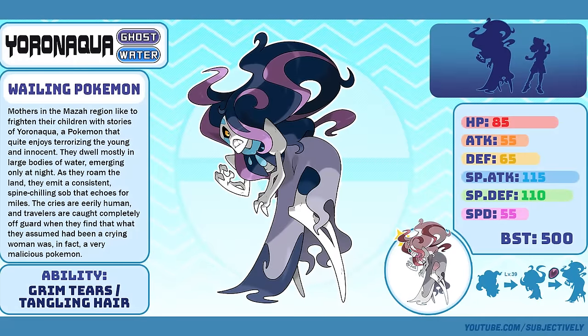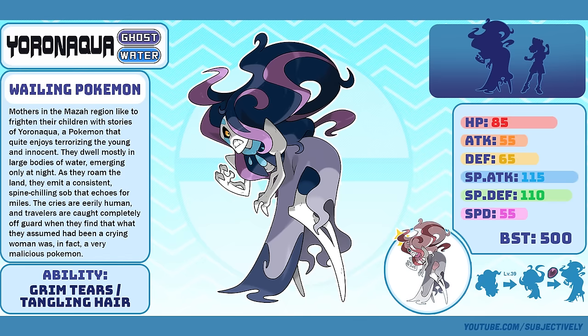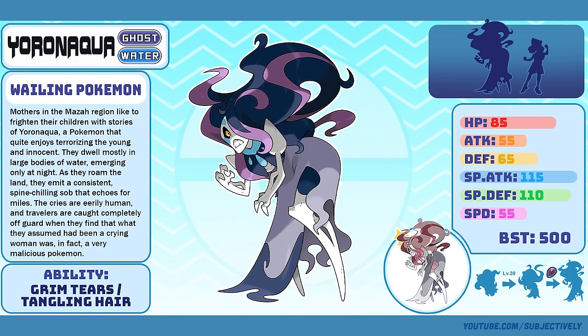Yoranaqua, the Wailing Pokémon. There seems to be a trend in official Pokémon designs where at least one Pokémon in each generation has feminine humanoid anatomy. I like it — I think it makes sense and adds variety to a set of monster designs. Yoranaqua is the Maza region's humanoid feminine Pokémon. Who knows what Markiplier would say if he had a look at this design.